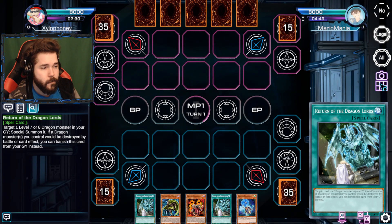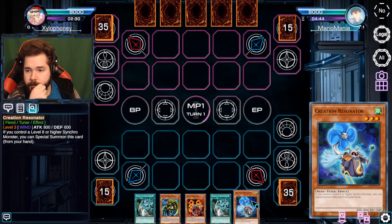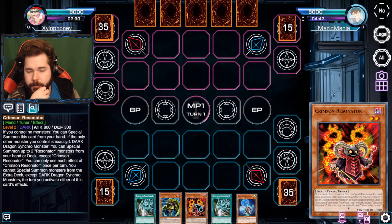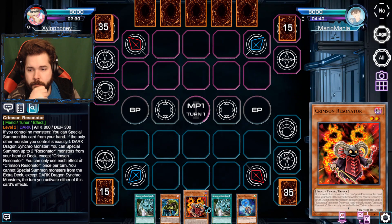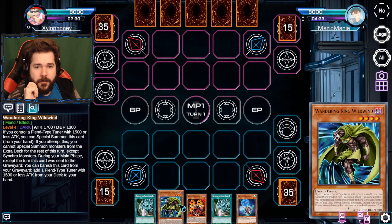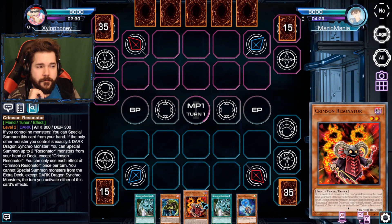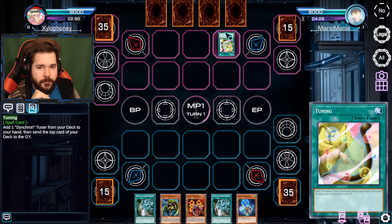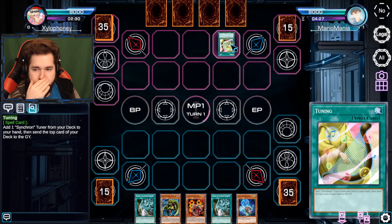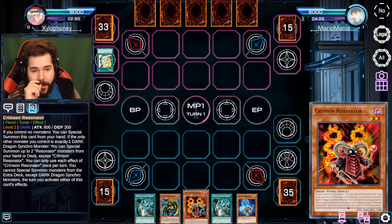Majestic Dragon had the same negation stuff but it wipes out your opponent's field when negating. It had such a strong limitation that it needed a specific level one tuner that was not searchable and already started on the field. But by adding support to it, they made it possible - a lot of people are afraid this is going to bring Stardust back to the forefront and make them too deadly to deal with.